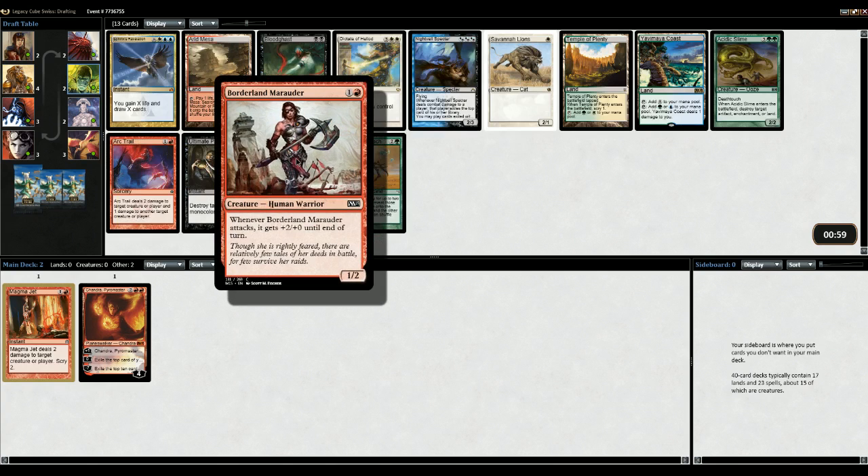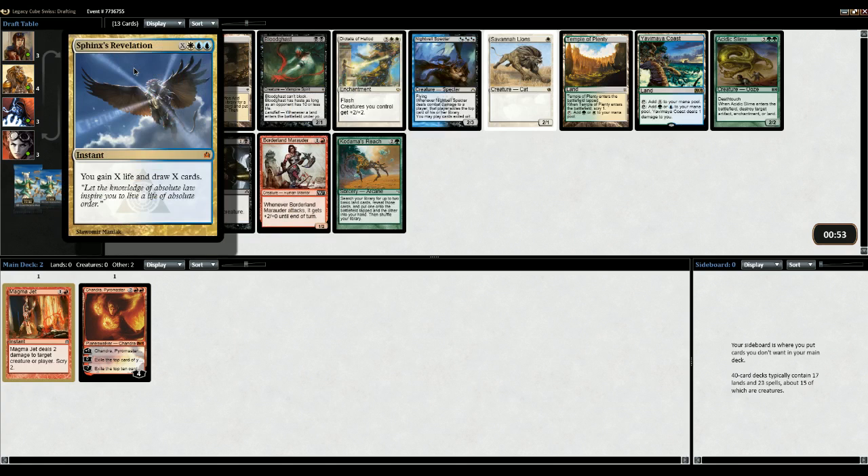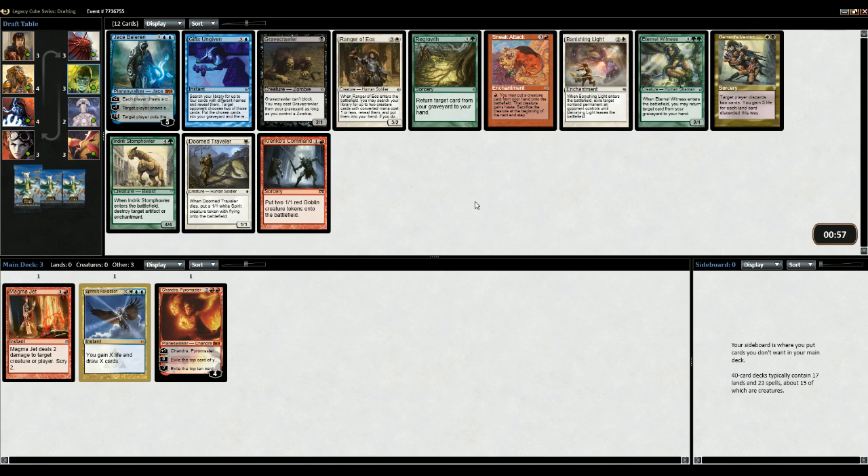Arc Trail versus Borderland Marauder - so it's basically a 3-2 for two. You can also pick the Earth Missy, you can also pick up Sphinx's Revelation. Or Arc Trail. You can pick up Sphinx's and just hate it - these two aren't that strong. We definitely want to be in red, and Sphinx's still puts us open like these cards are still fine outside of aggro. And then of course you get a bunch of blue, Eternal Witness, and not much red. So I don't think Eternal Witness is in the pick unless Birthing Pod wheels.